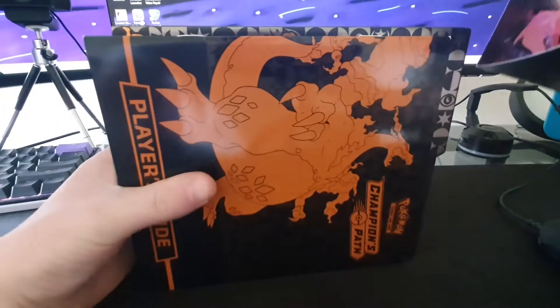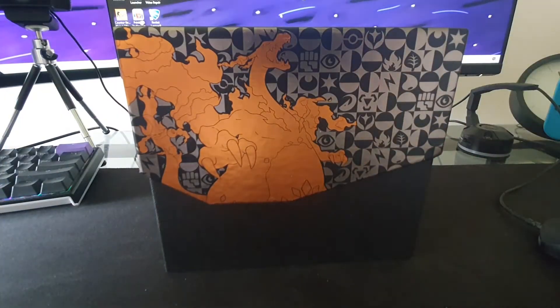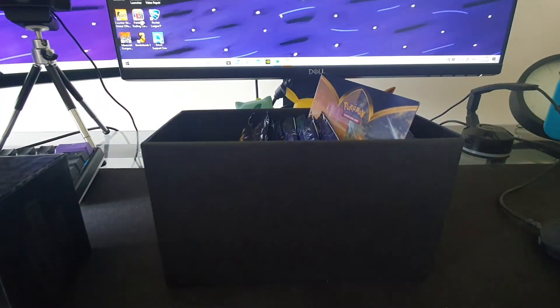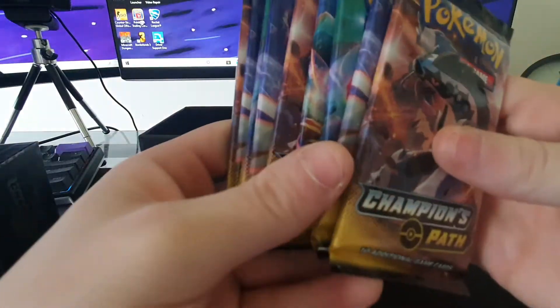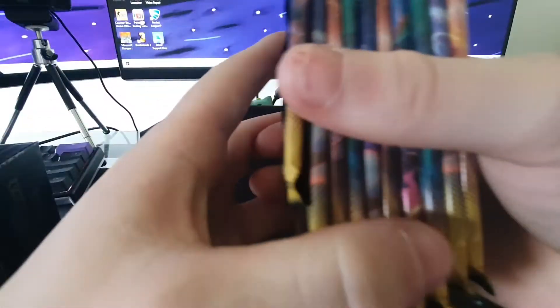Let's get this off. And of course we've got the booklet. We don't need that. We already know what's in it. We've got the box and now we've got the actual box itself — the case. Get rid of that. The rule book, don't need it. Our 10 Champions Path Boosters, which we do want. How many is it? That looks a lot more than 10.